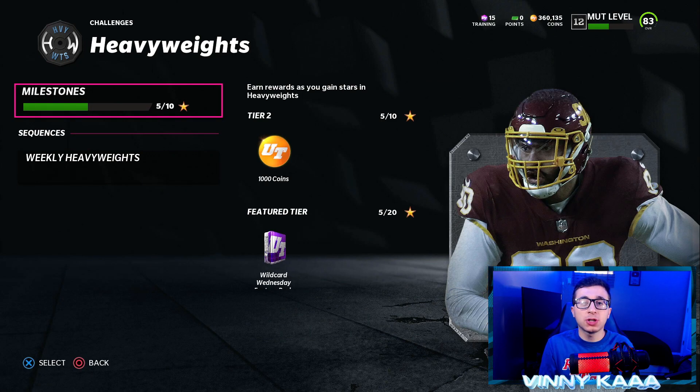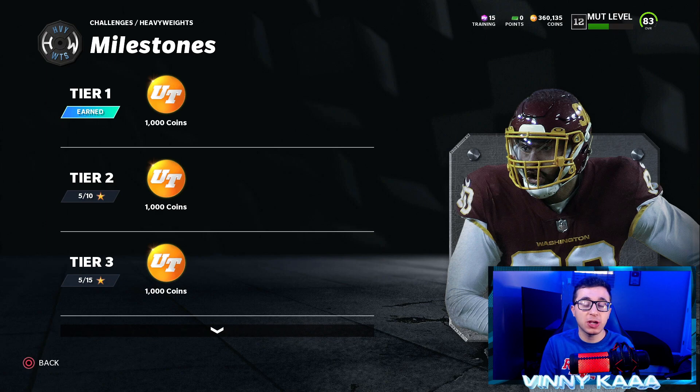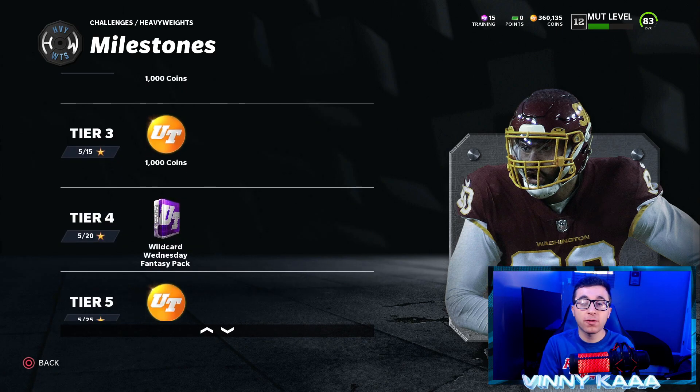By completing all five solo challenges, you will get one power-up item of any of the five Heavyweight cards — kind of like last week where you got a free flashback power-up. Definitely make sure to do those. When you complete the solo challenges, check your milestones. Once you beat all this week's challenges, you should have 10 stars if you also did the flashback challenges. That means you're 10 away from Tier 4. When you get 20 stars, which would be two more Wednesdays from now, you will get a Wildcard Wednesday fantasy pack. We still don't know exactly what's in it, but we imagine it'll include at least one player from every single program — the Flashback, the Heavyweights, and the two other programs dropping in the next two weeks — and you'll be able to choose one player.